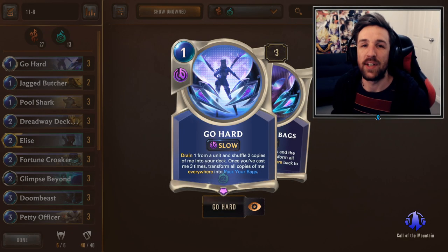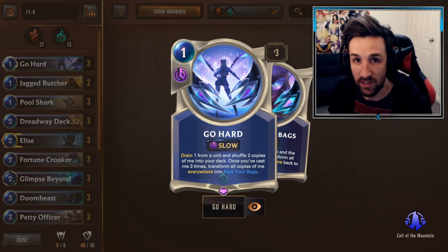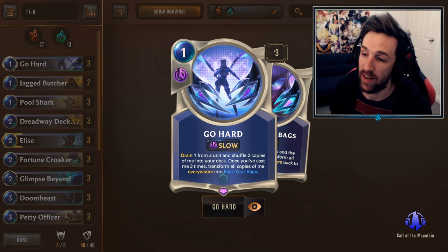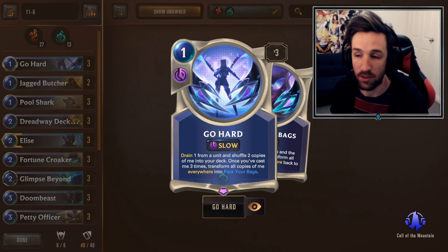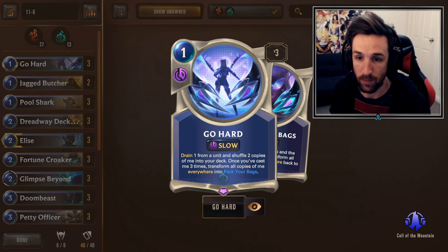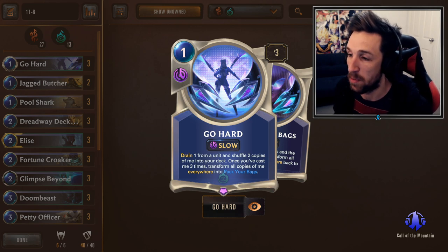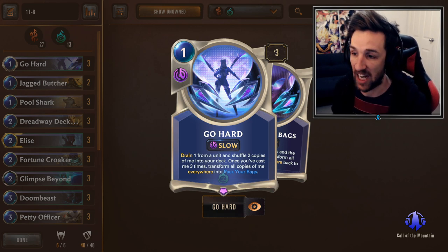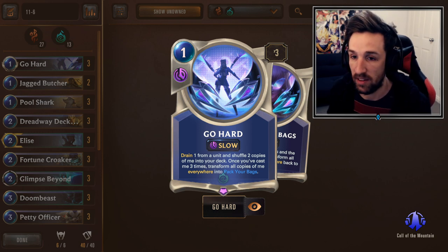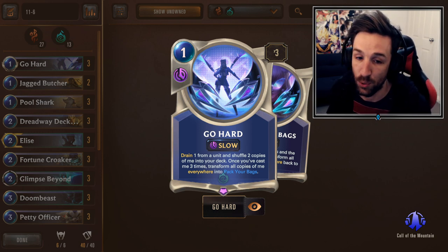Hello again guys, how is it going? It is FateGoKarmetchy with another Legends of Runeterra deck guide and today I'm going to be sharing with you guys once again the GoHard Twisted Fate deck. I've spent the last 48 hours plus optimising this list. Ultimately, I am happy with where the deck's at. I'll mention one thing quickly — this deck does struggle against War Mothers. War Mothers is a very popular deck in the metagame. However, we are 11 and 6 for the deck, it does decently against the rest of the metagame and it's a very cool deck.